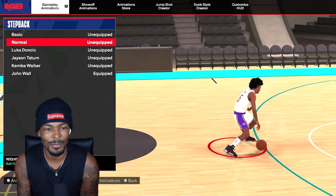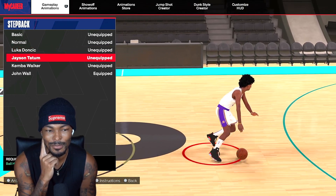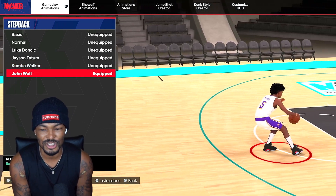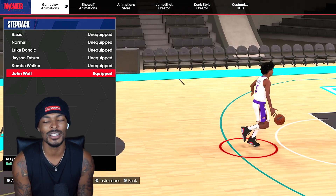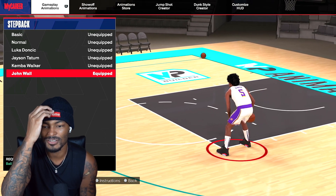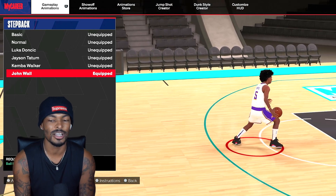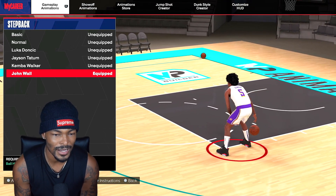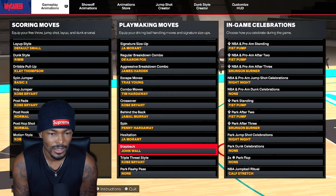And last but not least, my step backs. Luka Doncic step back — not happening. Jason Tatum step back — too slow. Kemba Walker step back is actually pretty fast. But the John Wall step back, bro, it creates so much space from your defender. It's like the standstill step back, the long snatch back that you may see a lot of people using. It creates so much space — I've gotten so open using that snatch back. So John Wall is really the best thing available.